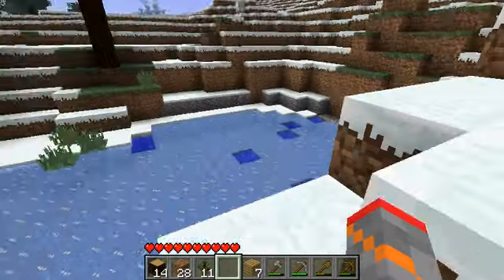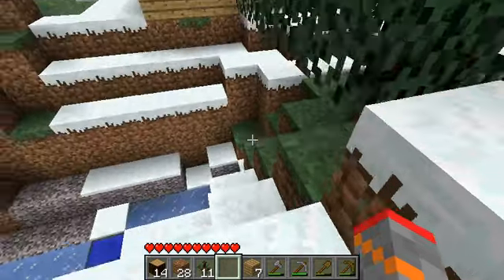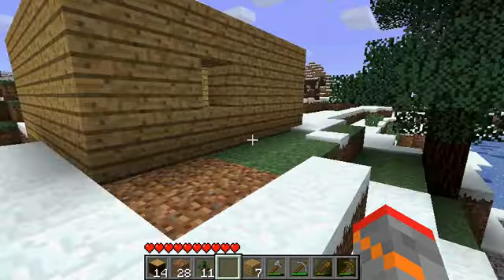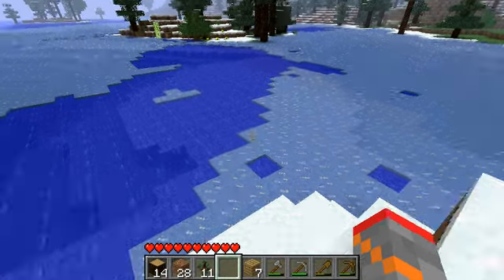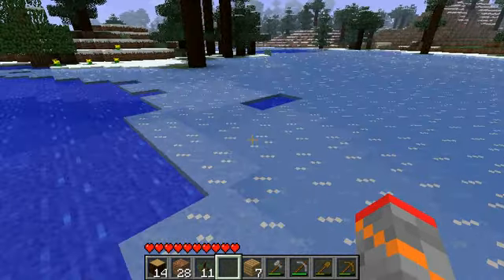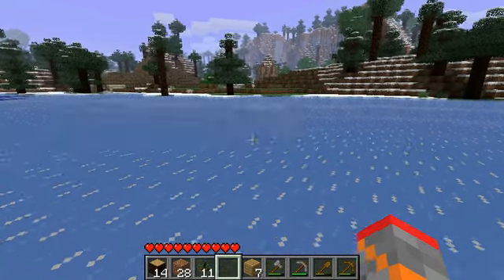I was going to try to find some sand to make glass — that's one thing you can do, you make glass out of sand by smelting it. Sand is usually found in desert biomes, which will be pretty obvious. I'm not in a desert biome right now obviously, but sand can also be found around beaches.